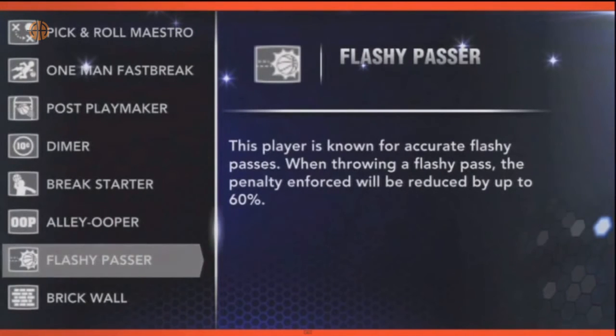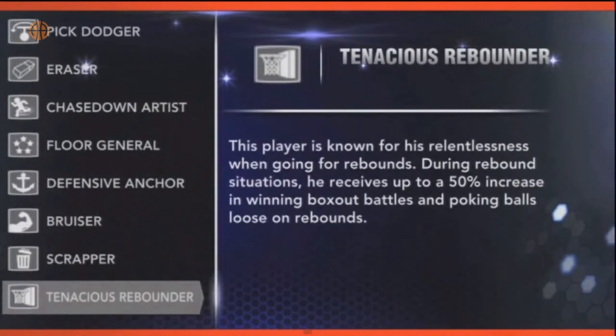Flashy Passer is completely irrelevant for centers because our passing will be bad anyway. Tenacious Rebounder is interesting — they took Scrapper and divided it into two parts, and Tenacious Rebounder is the rebounding part. This will of course be mandatory for all big men, without question. The interesting part will be Scrapper, because it gives you a speed and quickness boost whenever there is a loose ball situation.